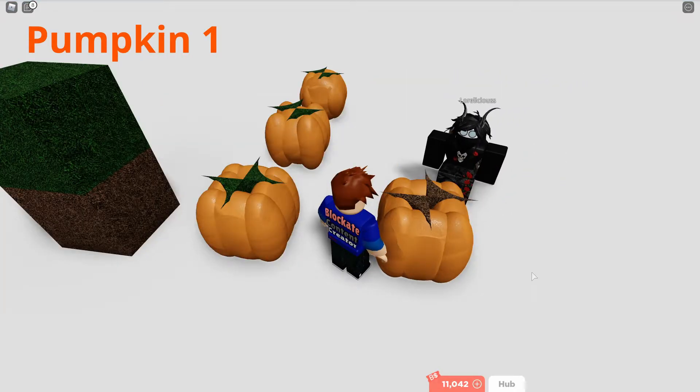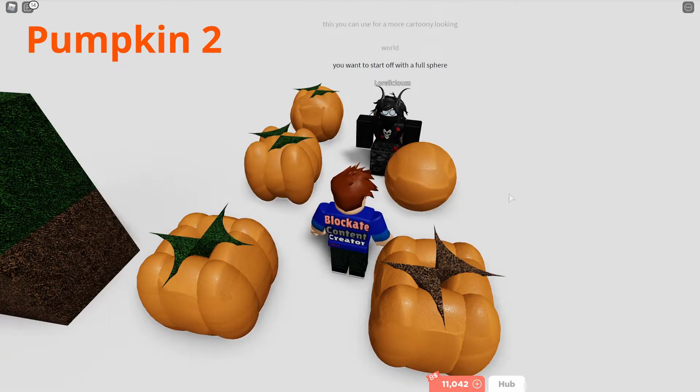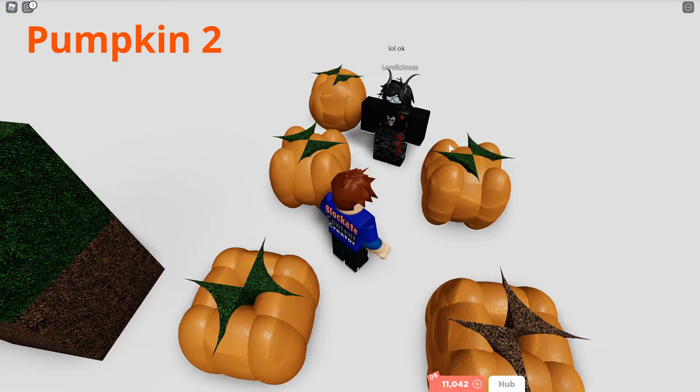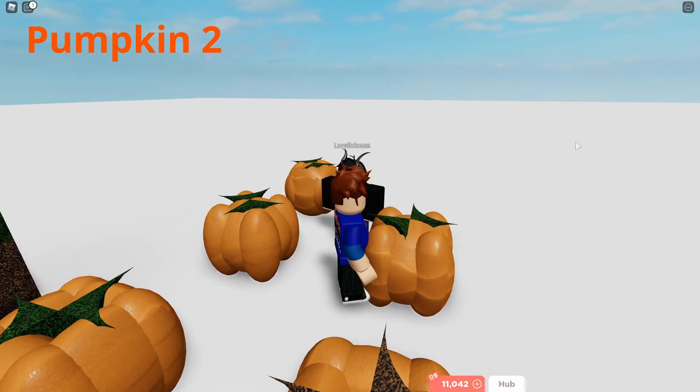That is the first pumpkin done. Now let's move over to the second one. You get a full sphere, place the sphere pillars on the edges like that, then you can add the stalks on, and there's your pumpkin done.